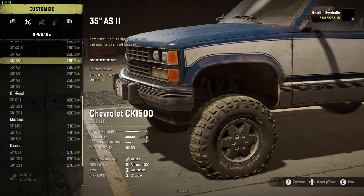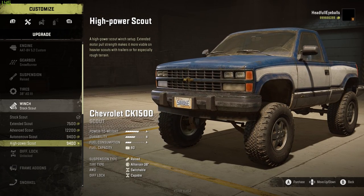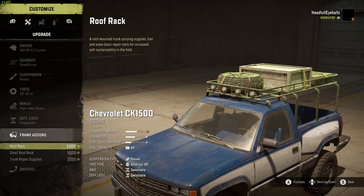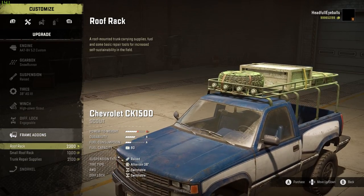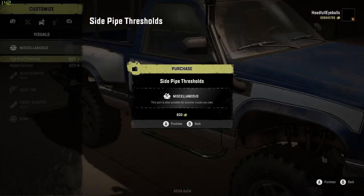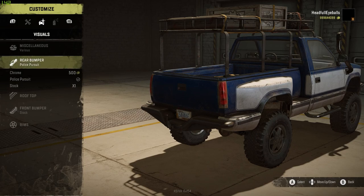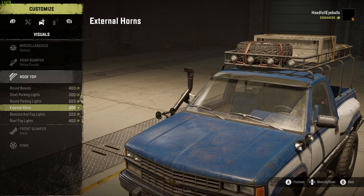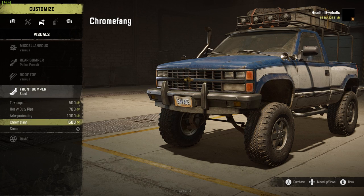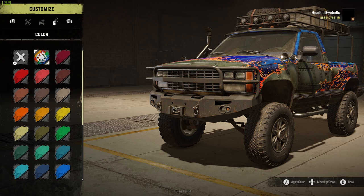This is the Chevrolet CK1500, one of the low-tier vehicles in the game for scouts, and also one of the vehicles you start off with. For the customization I kept it quite simple — basically the highest options available. For tires I chose the most expensive all-terrain option, the gearbox is the off-road gearbox, and the visual customization I did how I liked it.